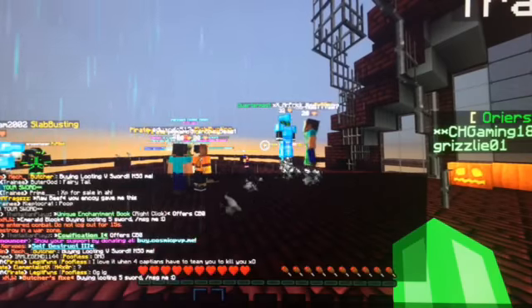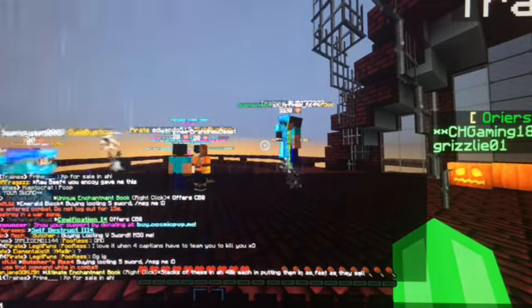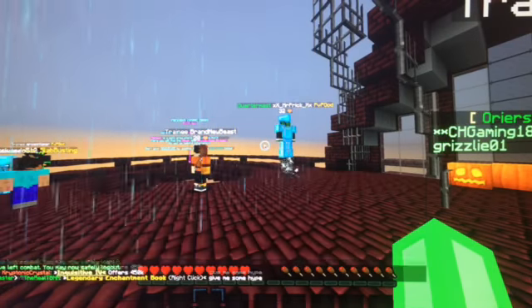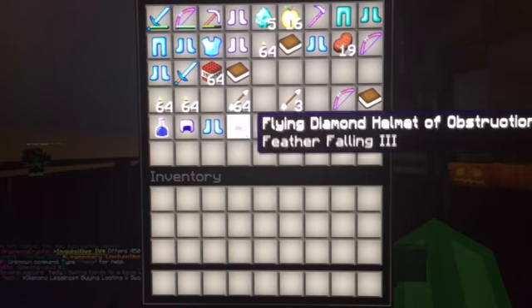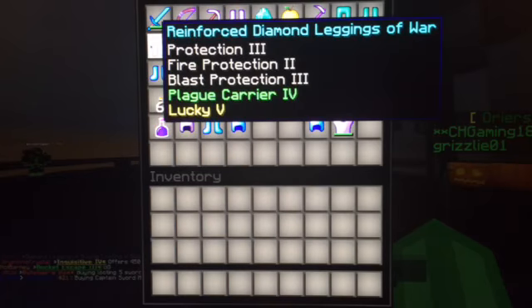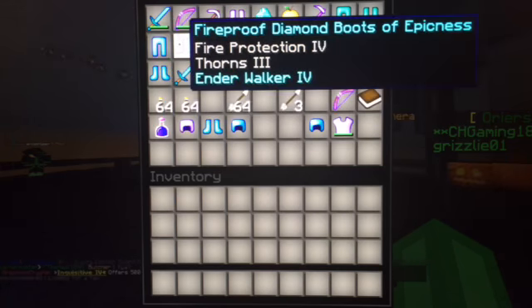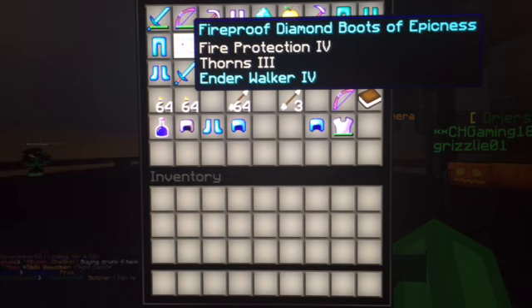Is it still going on? Yeah. Dude, why can't I find anything? I don't know, maybe it's in the — I don't know. Like I was just walking around and it just started. You got good stuff and I didn't get anything. Look at this — I have full diamond! I got Feather Falling 4, Deathbringer 3, Antigravity 2, Diamond Boots, Protection 3, Fire Protection 2, Bloss Protection 3, Plague Carrier 4, and Lucky 5. Diamond Leggings. Then I got Fire Protection 4, Thorns 3, and Ender Walker 4.